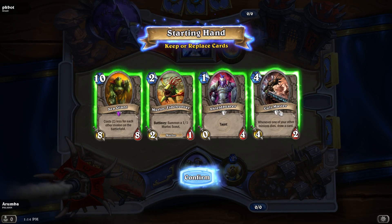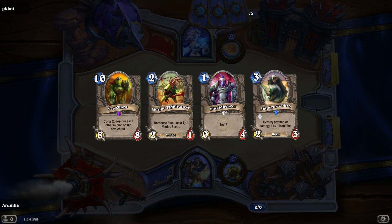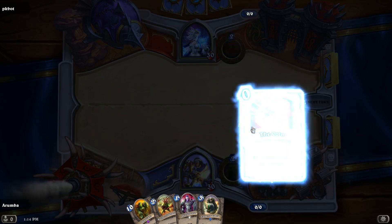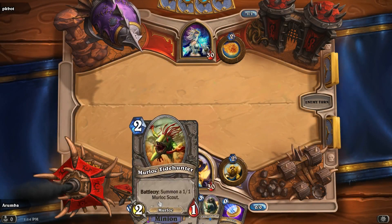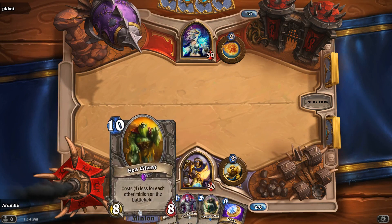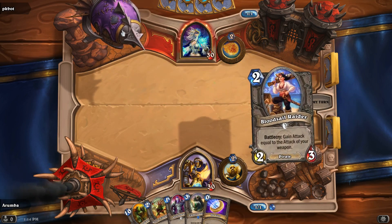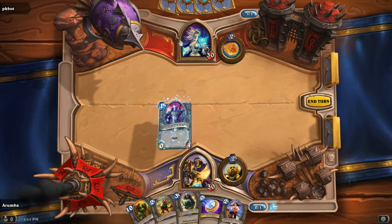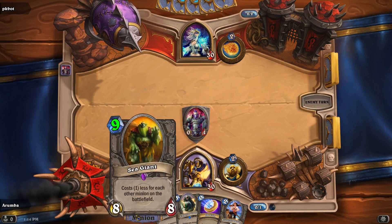I kind of like the idea of holding on to that, just to see what happens. You were the Cult Master though. We'll play a turn 1 Shield Bearer, turn 2 Tide Hunter — get some units out. Playing against PK Bot, a Mage. I want to get as many little units out as possible.